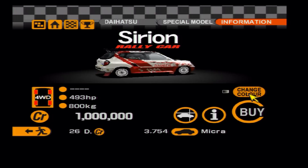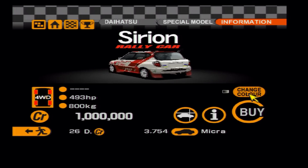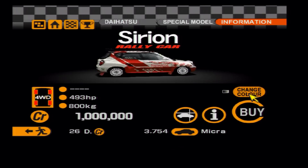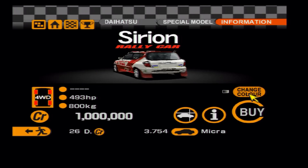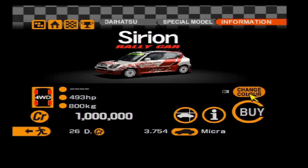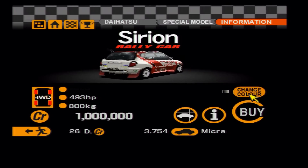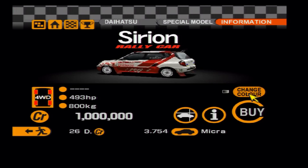Next up is another favourite of mine: I love the Daihatsu Copen — or Cross 4 models — and this was a very unsung hero on GT2. It's expensive, but this thing could really shift. It could give any of the other rally cars a great run for their money on the dirt and on the road.